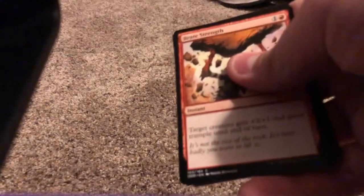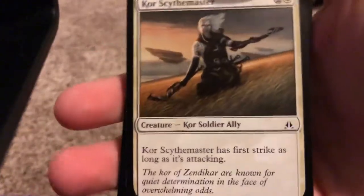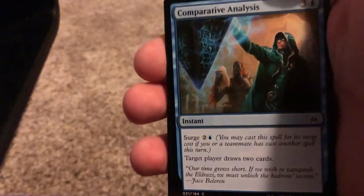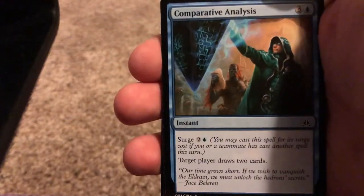We're going to be opening up this pack. Alright, we're looking for some good cards. The first card is Brute Strength. Next card is Core Scythe Master — that's alright. Next card is Comparative Analysis. I love this card, it's so good. It's great because you can help your teammate draw another card.